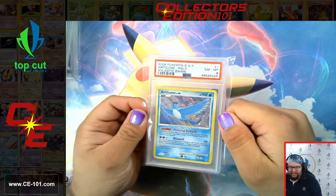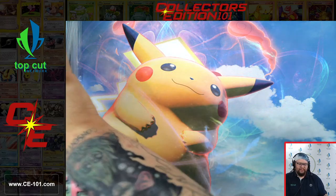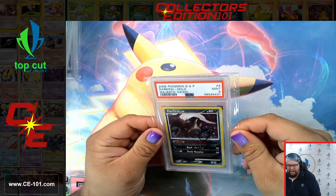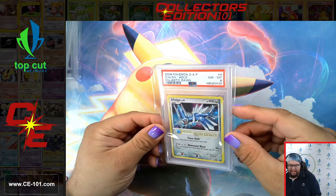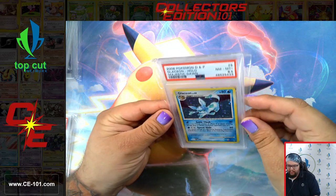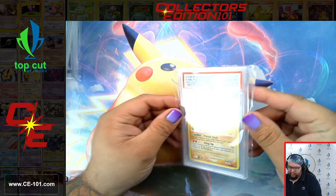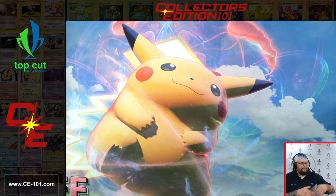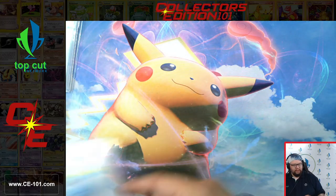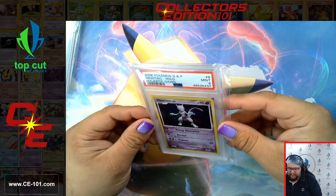Palkia, Gem Mint 10 — gorgeous card. Moving on to Majestic Dawn. Articuno. Glaceon at an 8.5. Darkrai a 9 — really cool. Imagine if that swirl was just a little bit further, it would've looked so cool in that energy ball. Dialga. Gorgeous Glaceon, 8.5 — super shiny looking card. Kabutops. Leafeon came back a 5. Manaphy, 8.5. Mewtwo got a 9.